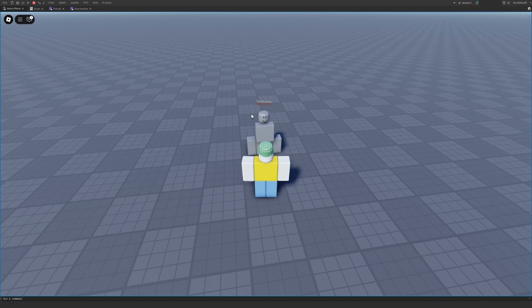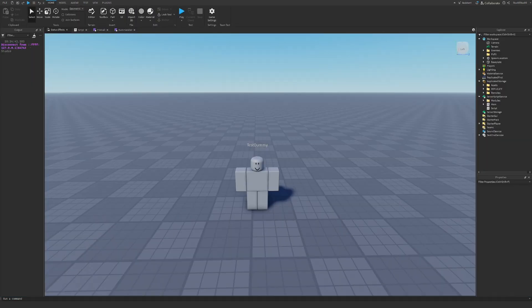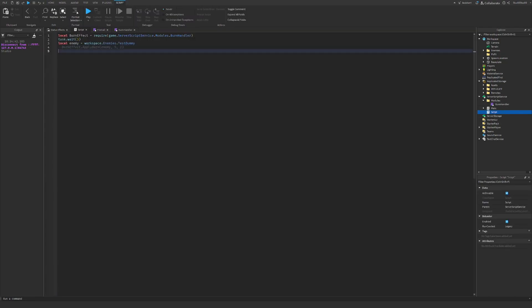To set this up you only need one module script which is going to handle all of it. The one thing you need is the burn handler module. This script shows how you apply it — you just require the module, and for whatever enemy you want to burn, that's the first parameter. The second parameter is the damage each tick does, and the third is the duration.